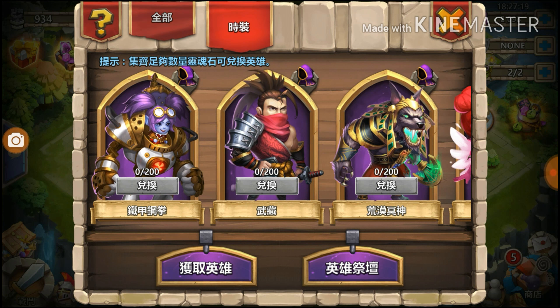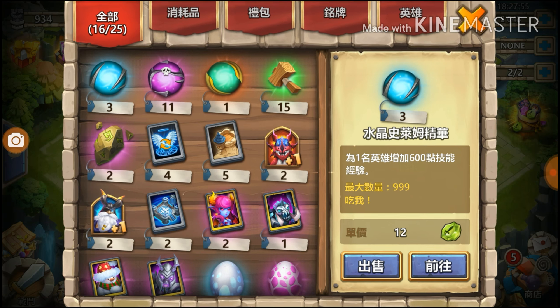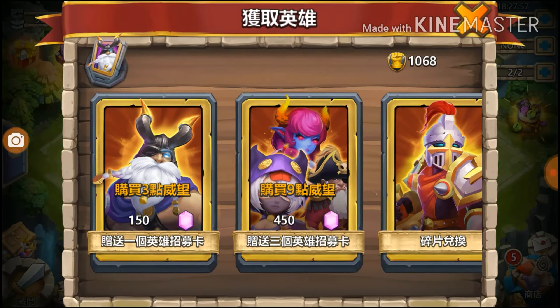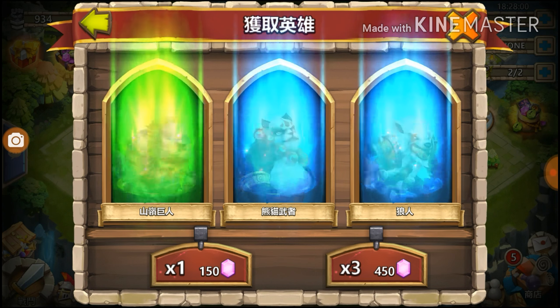I was right about the Heartbreaker skin and it's good. Let's do the 450 rolls, and before that we're gonna go to the warehouse and make some space because I just bought five warehouse spaces. Let's make some room and then do the 450 spam and see if we get lucky.